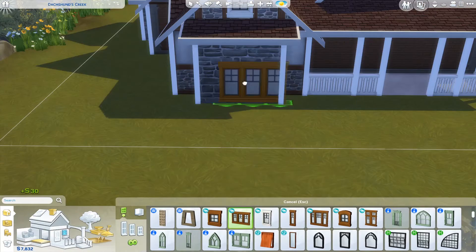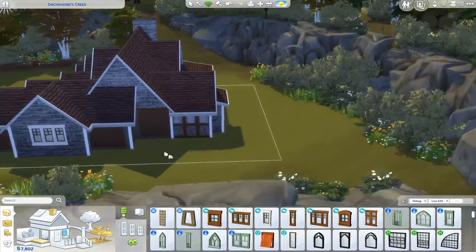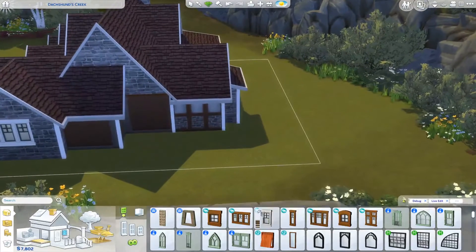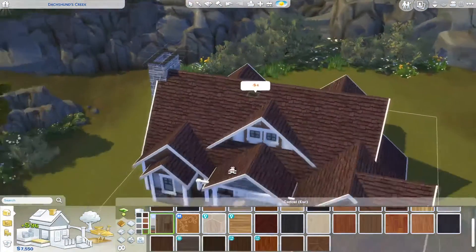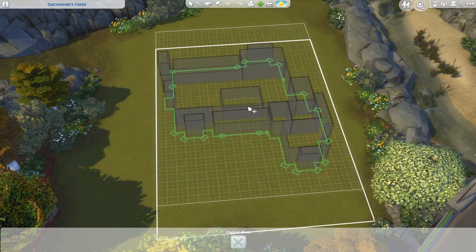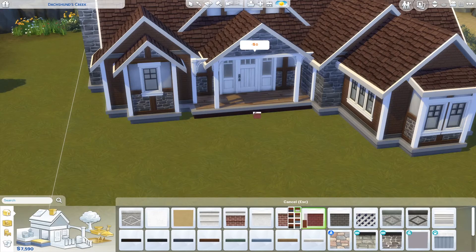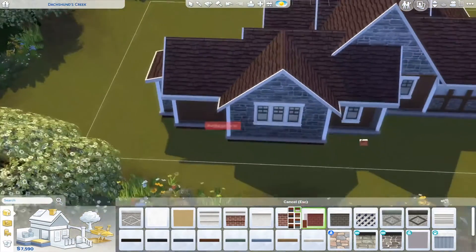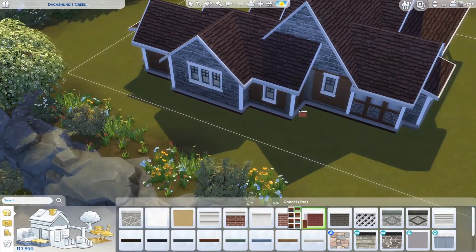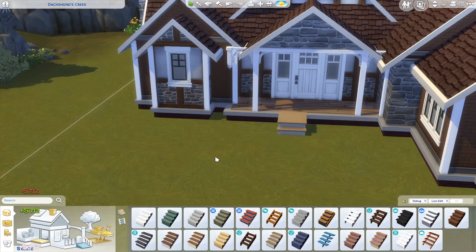We're gonna do the same thing on the left bump out and obviously add some more windows because some parts of the house look empty — we are gonna fill that empty space with those windows. We're gonna pick a nice flooring for our front and back porch, center the house once again, and put the whole build on a foundation. Do not forget to paint your foundation — that's super important. Use a nice brick or wooden foundation, whatever you'd like, but this step basically guarantees the final look of your house, so do not skip it.